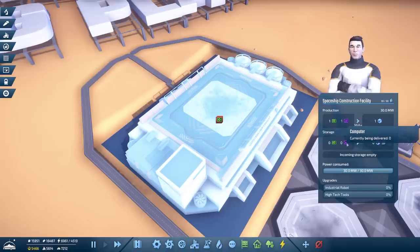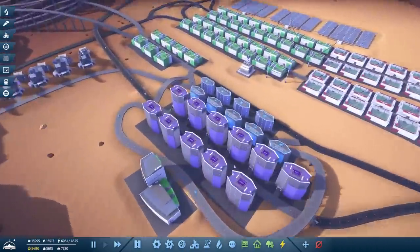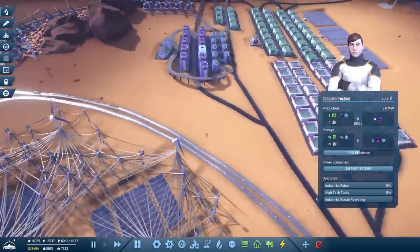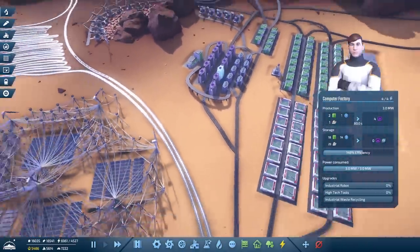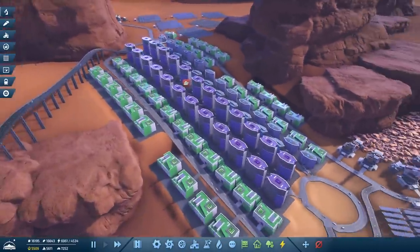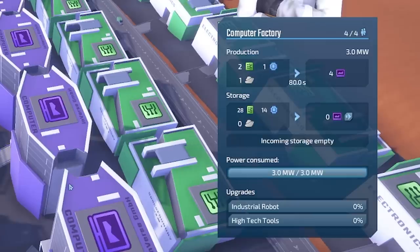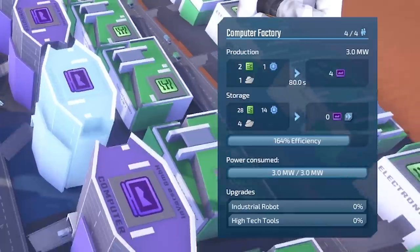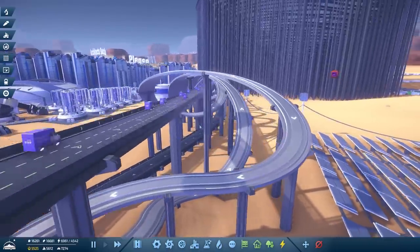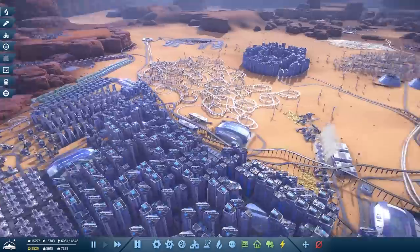The next one is the computer — there are none being delivered. Over here are the computer factories and pretty much every computer they're making is being used. We might want to extend it and make it bigger. Over in San Francisco all of these purple machines are creating computers, but they're all working at capacity — none of them have any computers in storage. They're all being sent along this road and going under the helix of the railway, delivered to all our buildings.